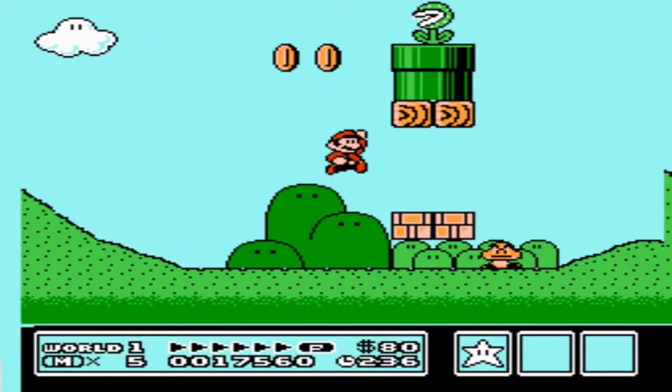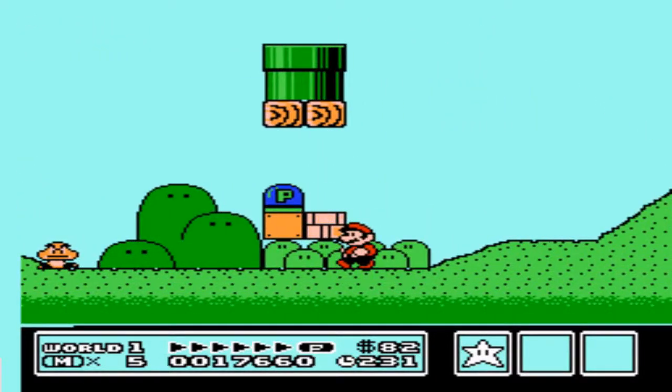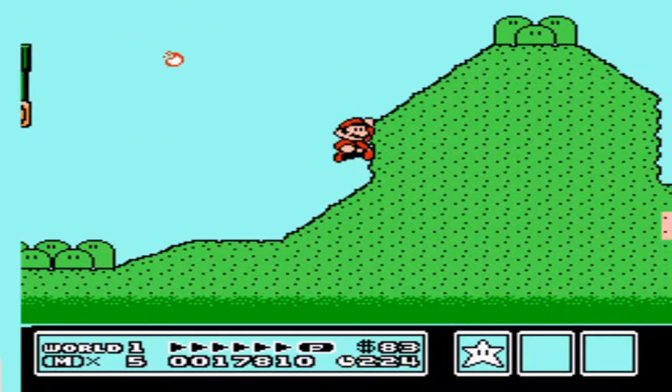Getting these final coins — if I can get my jump right, there we go — and get the switch to squeeze out the final coin. Every 100 coins you get, you earn an extra life.